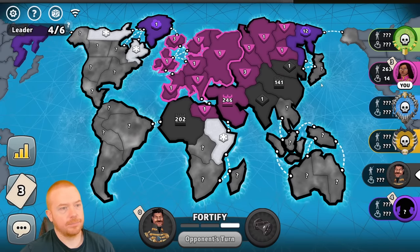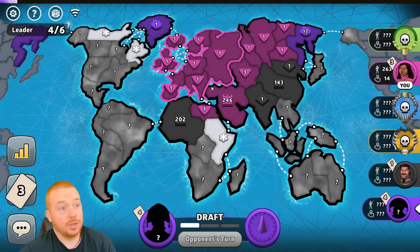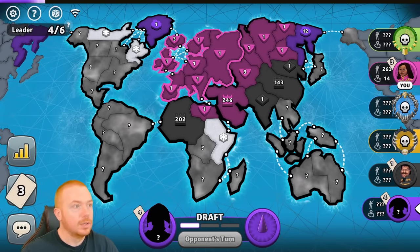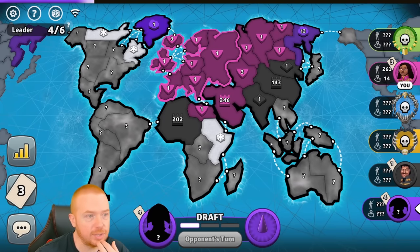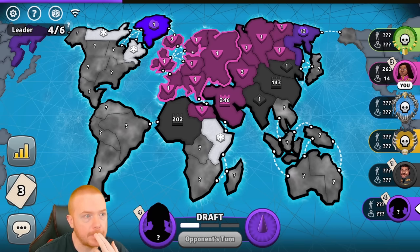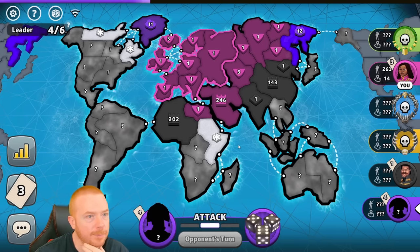I got knocked out of Japan — good, cool. I'm still holding Europe, which is weird. I would love if he took all the territories out of Europe — I just want one card a turn, that's all I care about. Purple's getting ten a turn, black's getting 14, I'm getting 12. Weird, okay. What's the next progression of the game? I do lose Europe — cool, good. Perfectly content.